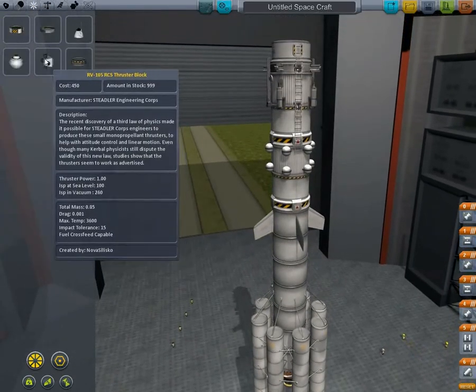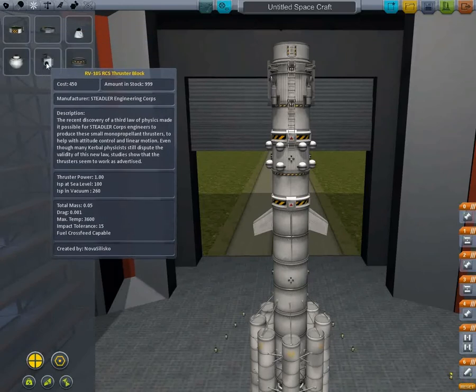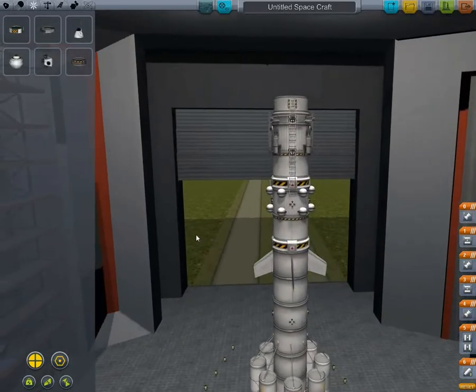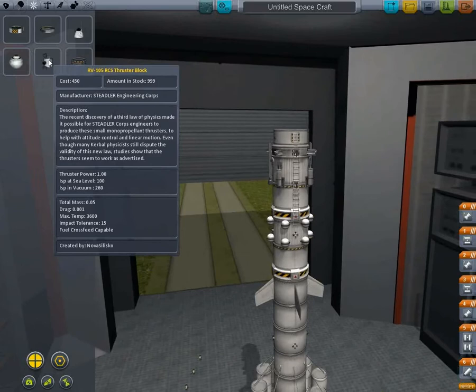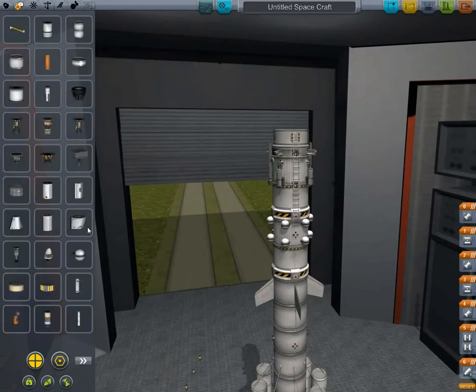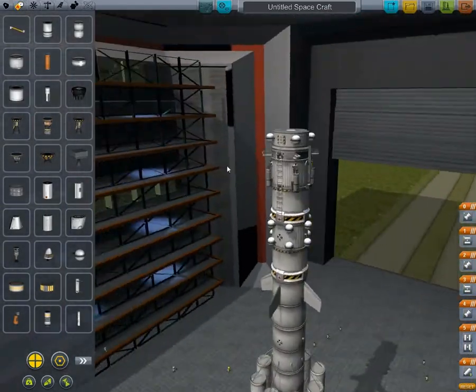We've just got some RCS thrusters in - just four there, four there. We don't need them up top - that'll do. We're not really going to need them for this part, but just to be safe. We're obviously going to need some RCS tanks up there. We've got four up there, should be okay - that's fine.